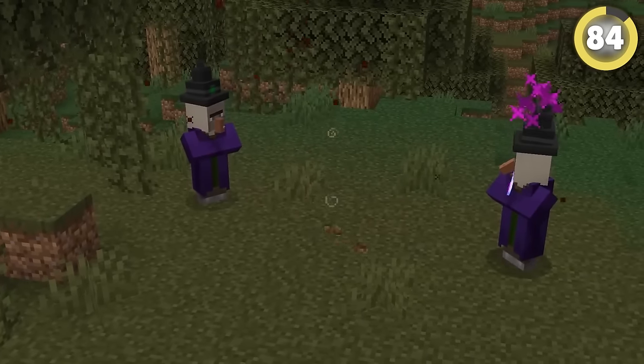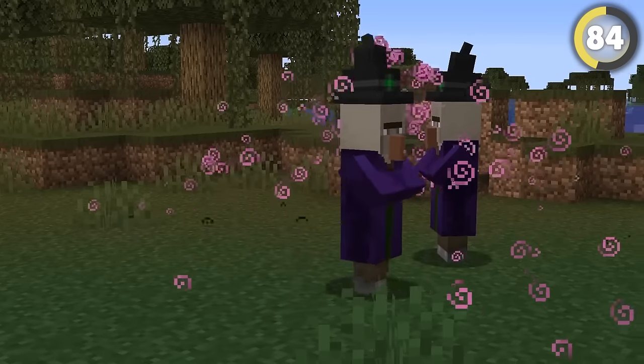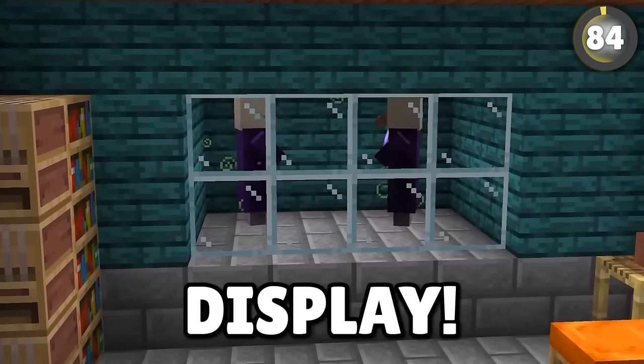A cool secret your friends won't know: while witches can fight each other, they might never win. Their healing potion heals more than their damage deals, so you can put them in a glass box and set them up as a permanent display.